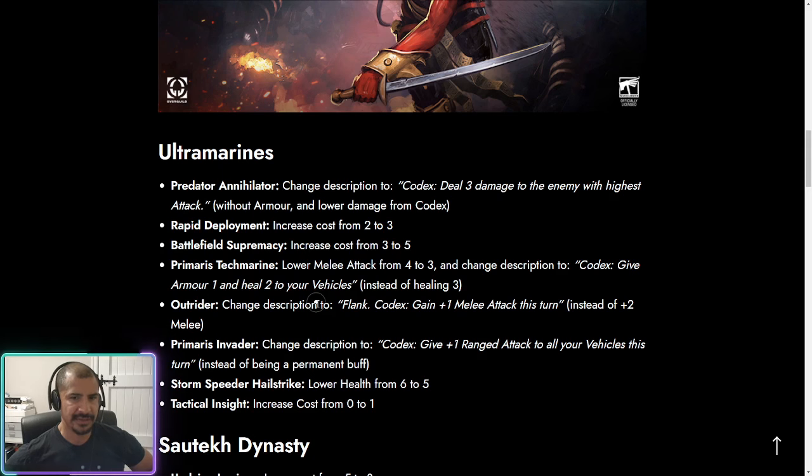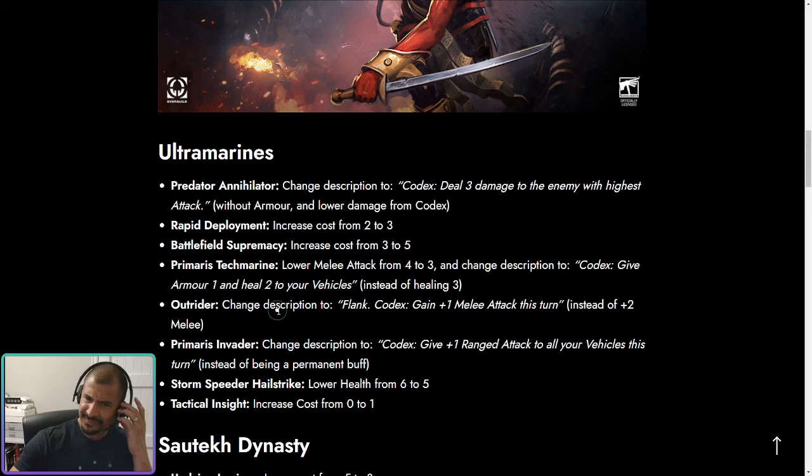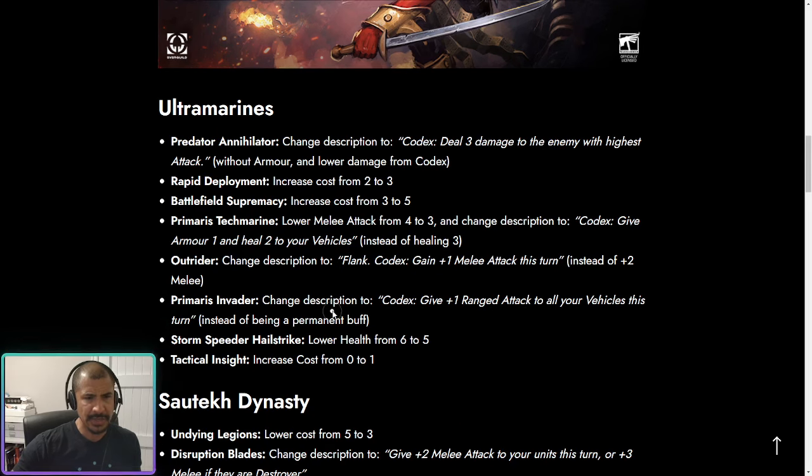Primus Invader now only gives range to your vehicles for one turn instead of a permanent buff — and I hate that change. The permanent buff added a snowball effect where even if it got dealt with, it had left something behind. If you have a board full of vehicles and play this for a one-turn buff, you've already won anyway. Storm Speed Hellstrike's health has been lowered — I think that does make sense given it's a flyer that opponents have to deal with using range damage, and at five energy it was pretty offensive. Overall that might be a good change.